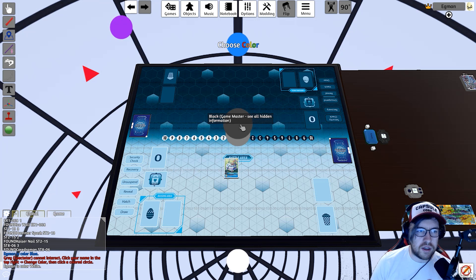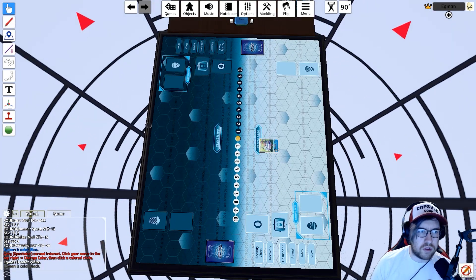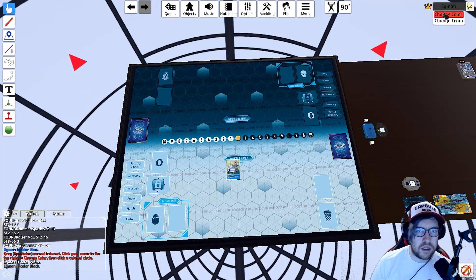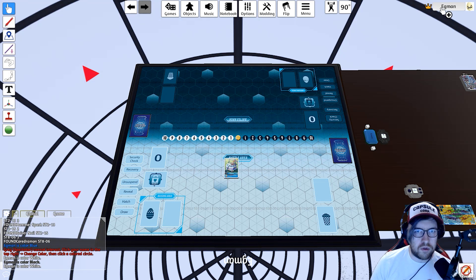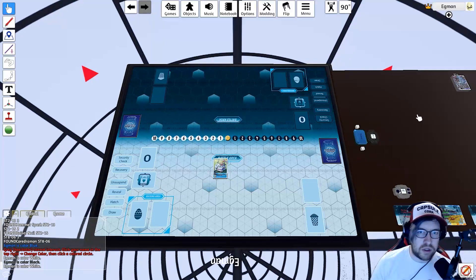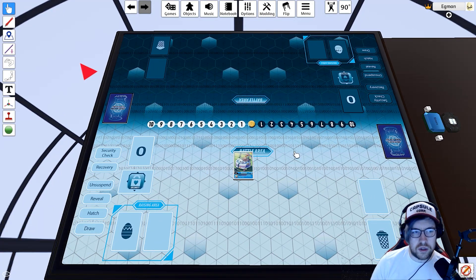When you join the room you'll be the moderator. You can change your color — blue side or white side. You can also be the Game Master, which is what I use when streaming so viewers can see both players' hands. When you right-click on another player, you can promote them so they can import objects — make sure to do that for friends who need it.